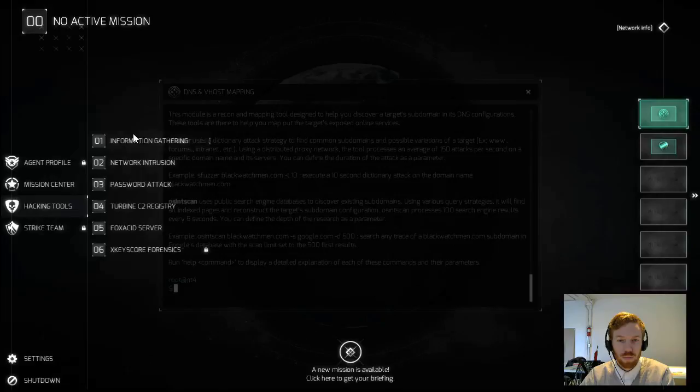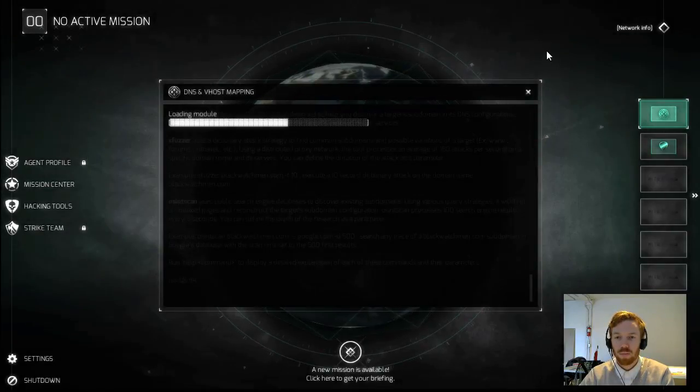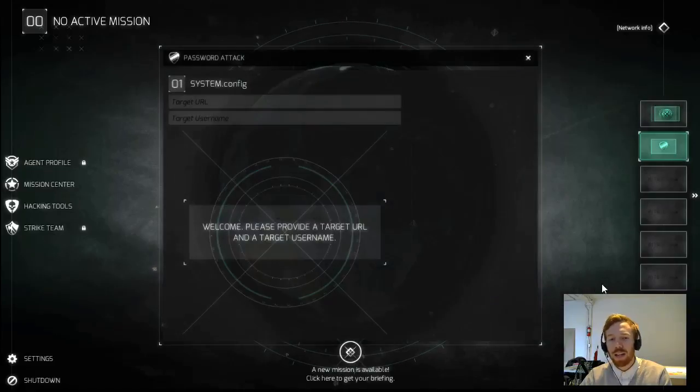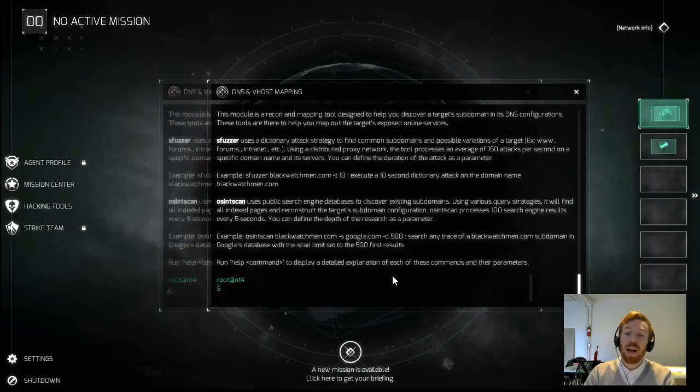Information gathering module initiated — twice. I've opened up two separate DNS and Vhost mapping platforms within one workspace. You can have as many as you want open within one workspace — the reason we have different workspaces is for a cleaner look for different kinds of modules. We're going to try and figure out how we can access an email server within the Rosenberg Clinic by running an S-fuzzer scan and an OSINT scan against them to find a useful subdomain we can use for our password attack.